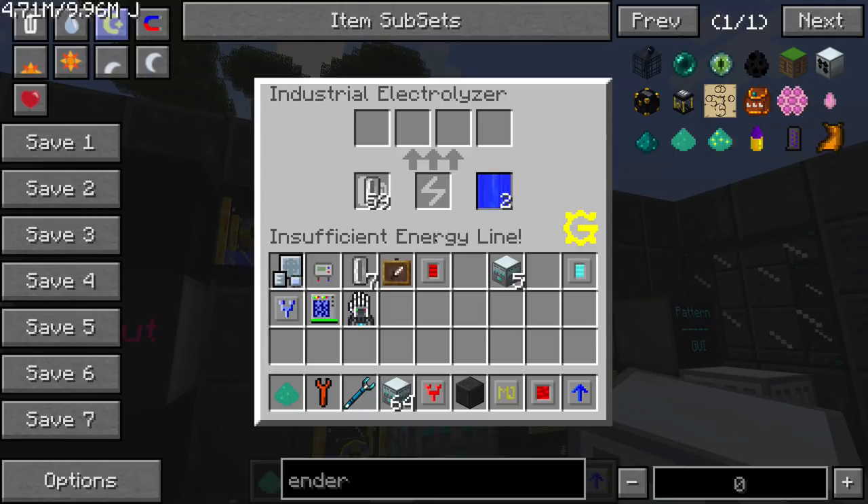This machine needs 128 EU per tick to operate effectively. If it doesn't get its full energy source throughout the entire process of making the product, I believe it's supposed to cancel the entire thing and you lose your resources — though I'm not actually sure if that's 100% true or if that's maybe fixed in a later version.